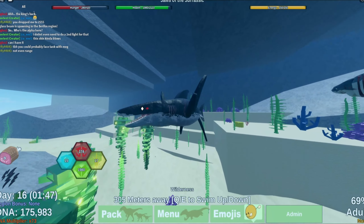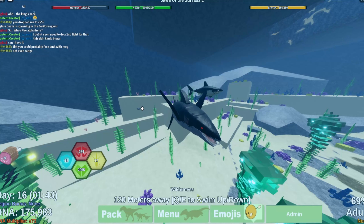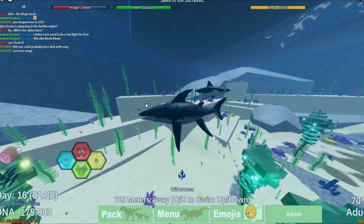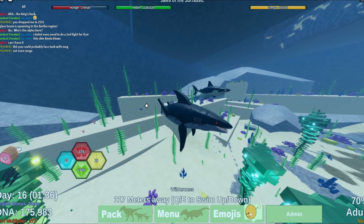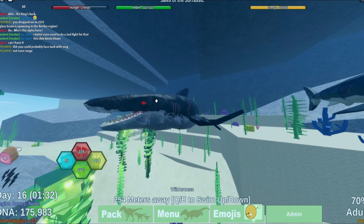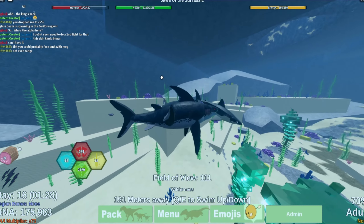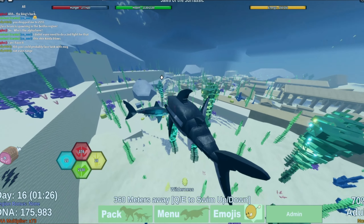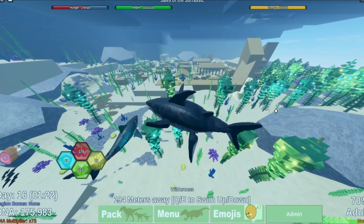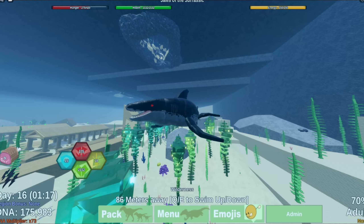That's going to be it for this video. We tested pretty much everything included with the new Shark Week update — if you're excluding trading. Now you guys know what are the best sharks to use. Definitely use Meg and either of the sharks for the water. If you want to go on land, you could definitely use Landshark because it had some pretty good range. But that's the video. Thank you guys for watching. See you guys in the next one. Peace.